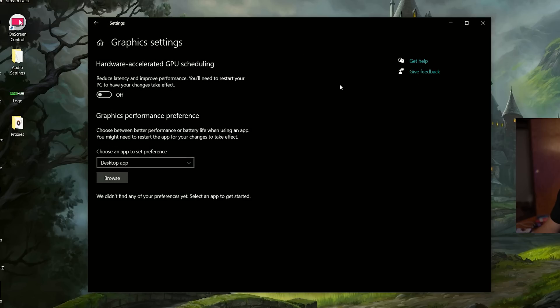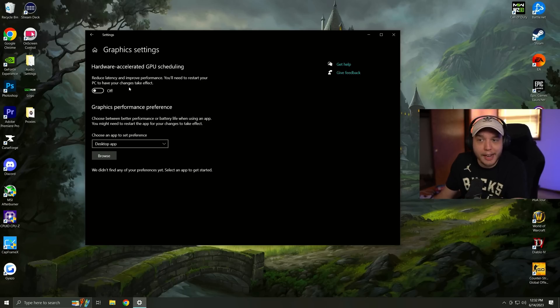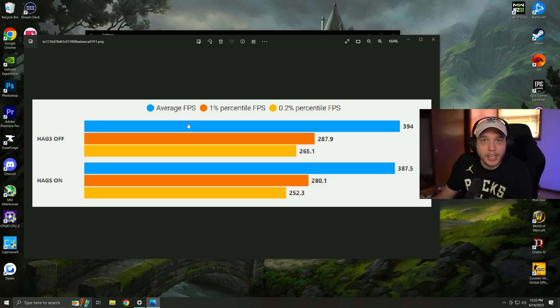On the right side you're going to see graphic settings. A lot of you are going to have this checked on where it says hardware accelerated GPU scheduling, but you actually want to turn this off. In most games, having this turned on is actually going to improve your performance, but I just benchmarked the difference between having this on and off, and as you can see by the benchmarks, we are actually getting more FPS by having this turned off.